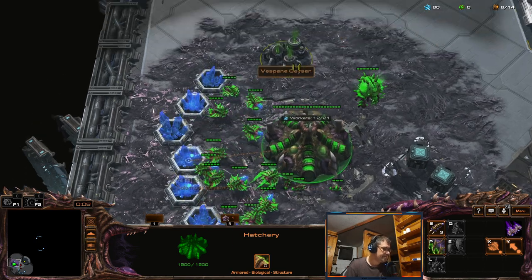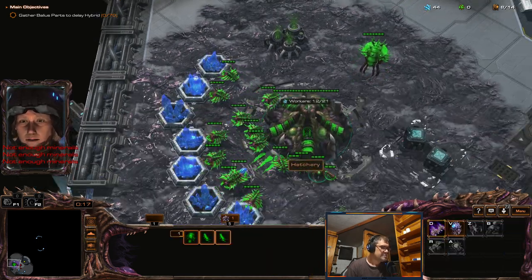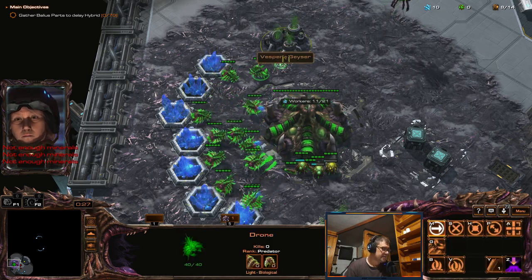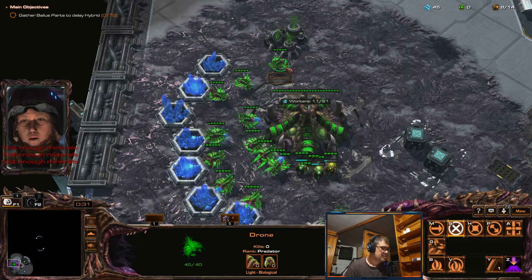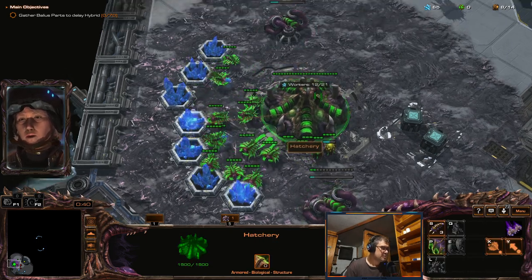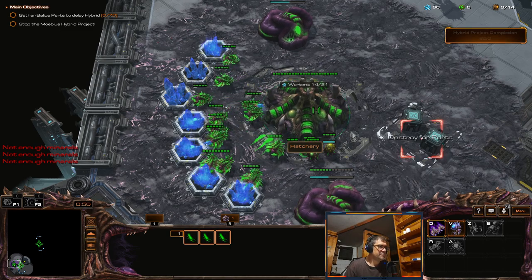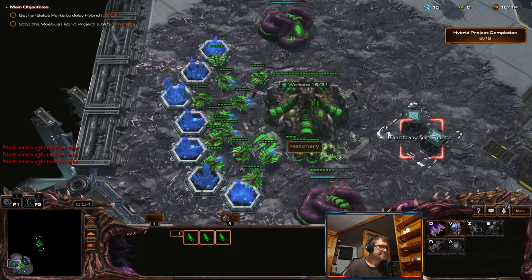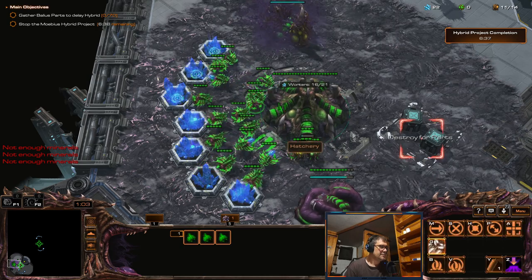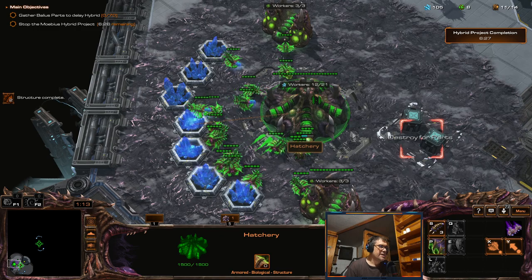I'm going to do the normal start: go up to eight or nine supply, get the extractors, then go back up to eleven supply. Then we saturate and save money for the pool.